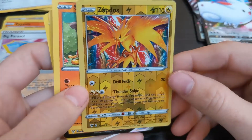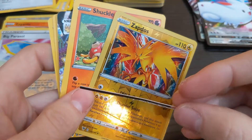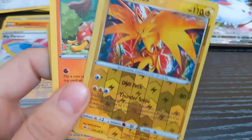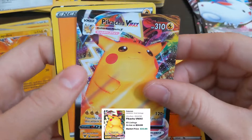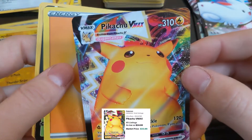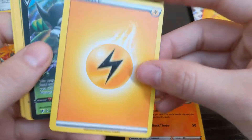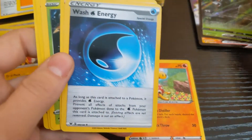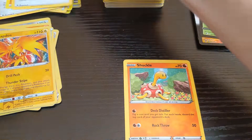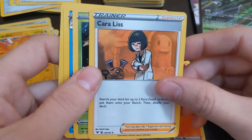Oh, Zapdos reverse holo! A little piece of something from the bottom of this pack. Zapdos, Shuckle. Oh, there's the Pikachu VMAX. Be nice if that was a reverse holo. Energy. There's this dude. Another energy — oh, there's an energy pack here. Search your deck for top two rare fossil cards and put them on your bench, then shuffle your deck.